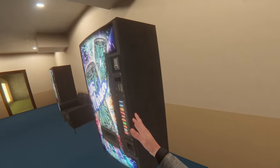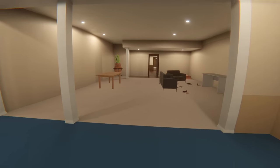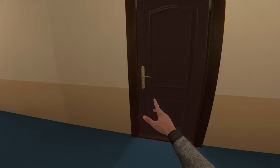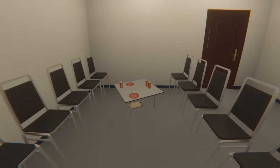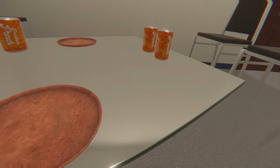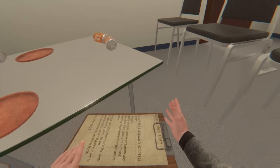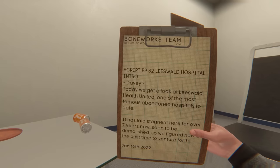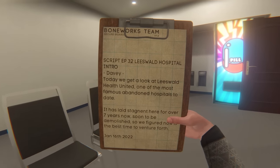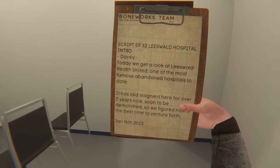Did I ever open this door? Anything behind this one? I don't see anything behind that machine. So we're fine on those two ends. But I want to check this door — I don't know if we ever explored this. We have definitely not been here. Can we maybe bring the pill drinks to him? Let's check the clipboards. Script episode 32, Lieswold Hospital intro. Davey — today we got a look at the Lieswold Health United, one of the most famous abandoned hospitals to date. It has laid stagnant here for over seven years now, soon to be demolished, so we figured now is the best time to venture forth. January 16th of 2022. So apparently we're in an abandoned hospital now.